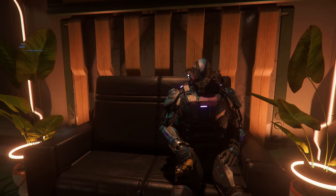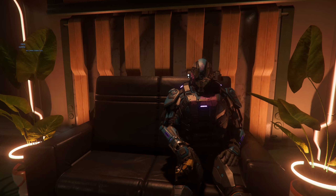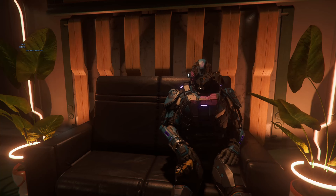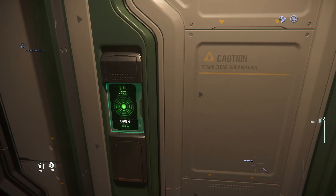G'day guys, welcome back to the channel and to another Zero2Hero, this time episode 6. So last episode we did some ground mining in a rock with a Cutlass Black, made a decent amount of profit. Today I figure let's do something different. We're going to hire a Constellation and we are going to go and try some of the shadier ways of making money. So I figured we would try some drug smuggling to start with, and head on to some shady salvage missions.